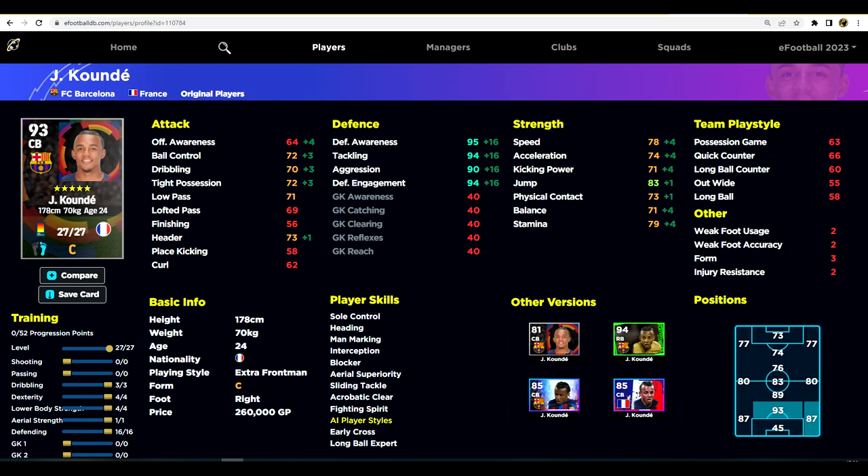The three players I'd pick if building a new squad now would be Koulibaly, Kunde, and Marquinhos. With those in a back three, back five, or back four — combined with a really mobile left or right back — you'll have a very hard team to beat. With defensive stats that high it's difficult to break down, especially when the AI is defending for you and you don't need to manually defend as much. Players like Timber and Kunde you do need to manual defend, but the others can be left on auto defend.